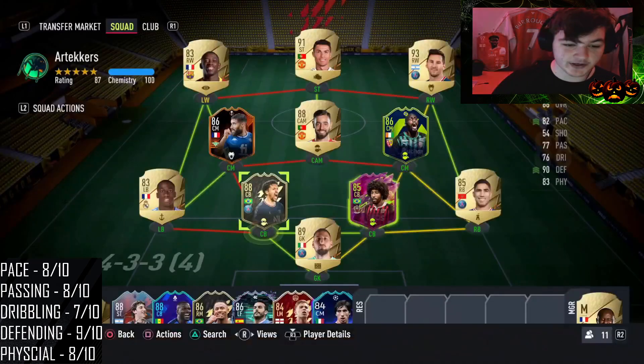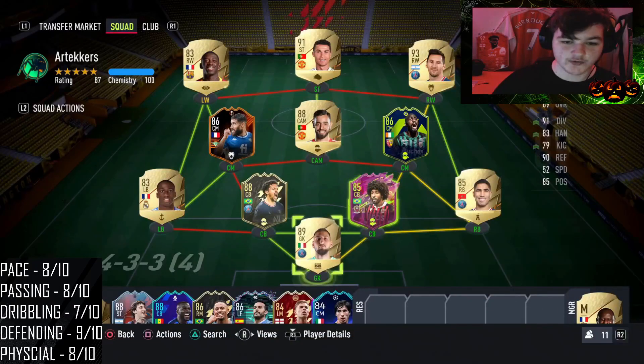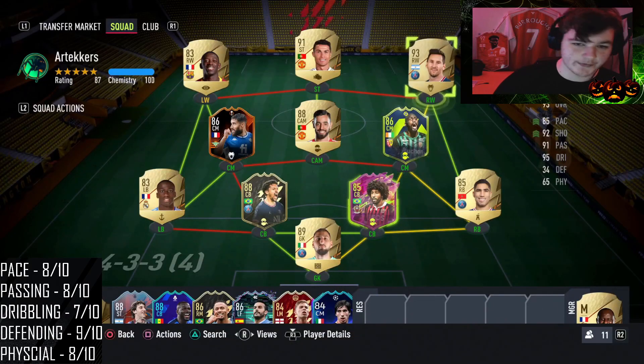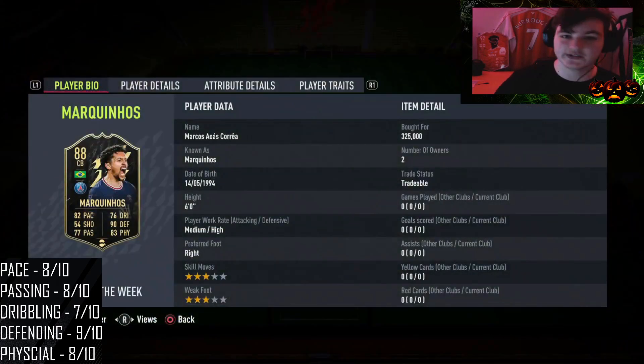I'm actually pairing him up with this Dante card which I absolutely love, Donnarumma, and obviously we've got Ligu on the right side with Fafan and Messi — all of that good stuff. I actually have his gold rare card; I bought it two days ago for 85k, and once he got an inform he's now like 101, 105k. So I've actually made profit off of that, and obviously due to this inform coming out his normal gold rare is no longer in packs.